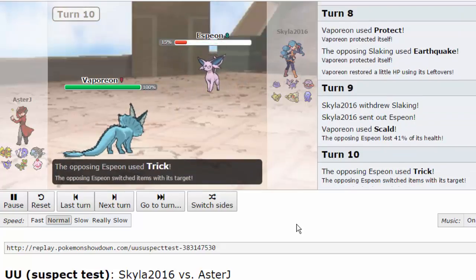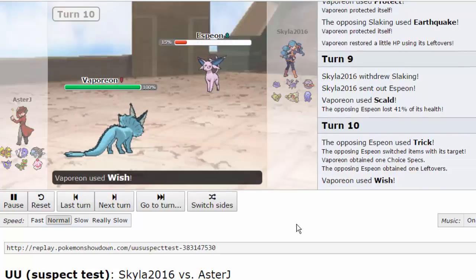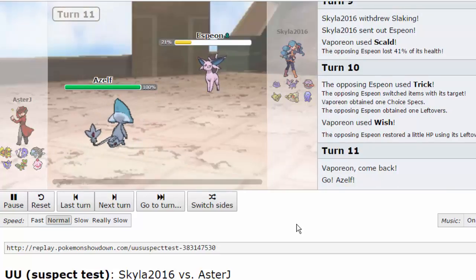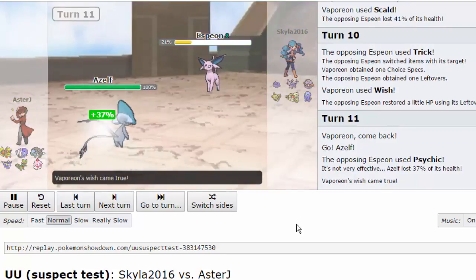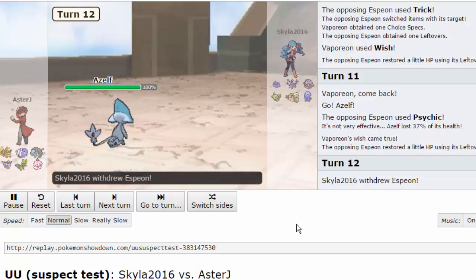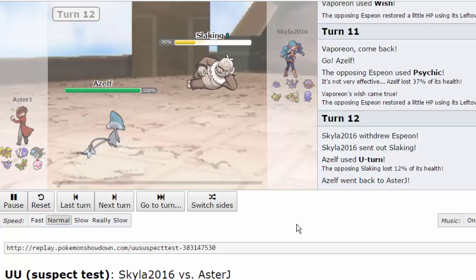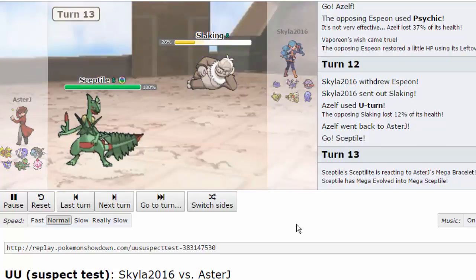If he goes for another Earthquake I have Azelf with Levitate to easily switch into, so I predict his Espeon and go for another Scald, weakening it. This is a Magic Bouncer but it's Choice Specs - I didn't know the damage calc so I wasn't 100% sure. It Tricks me on the Wish, but now I can go into Azelf because unless he hits me with Shadow Ball nothing can really knock me down to my sash, and I go right back to 100%.